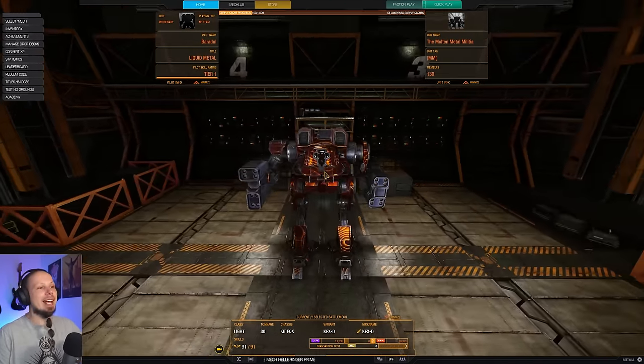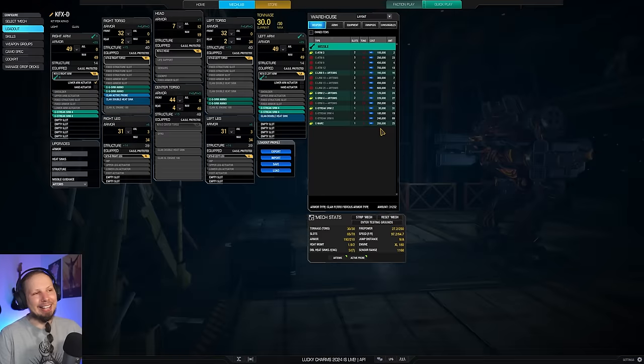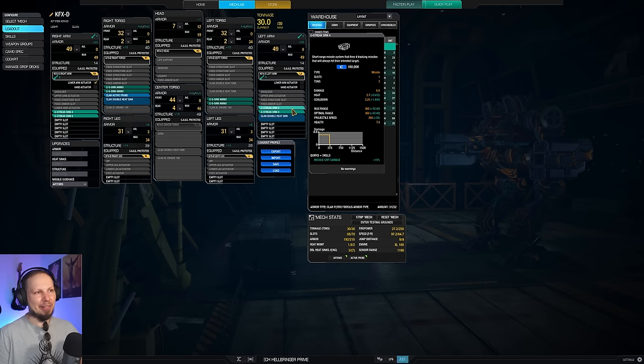This is a viewer request — they wanted to see a Kid Fox with streak SRMs. You all know my kind of hate-hate relationship with streaks. There's one thing I don't like about them. Yes, they are lock-on weapons and yes they deal a good amount, but I think my aim is good enough to run regular SRMs that I can snap fire and instantly drop on my enemy whenever I see them, which means lower exposure time and I don't need time to lock on first. And the other reason is that streaks decide where the missiles go on the enemy.